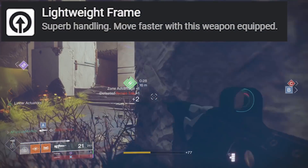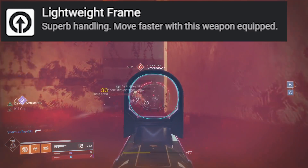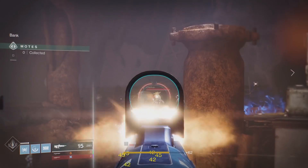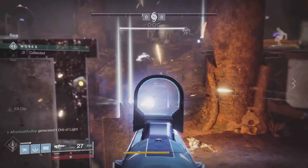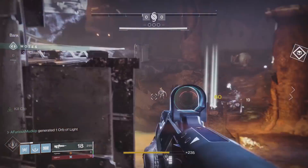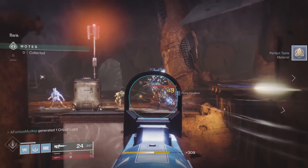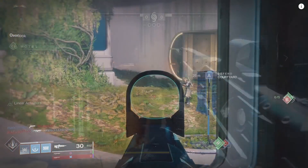This is a lightweight frame pulse, meaning it is 450 rounds per minute, and it has now returned to us here in year two. Upon returning, it can roll with random rolls, and we can now apply things like masterworks and mods to make it even nastier. Let's talk about how it performed in PvE as well as PvP, and if Nightshade is a force to be reckoned with or not.